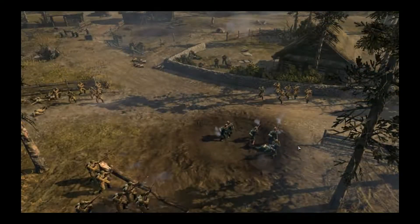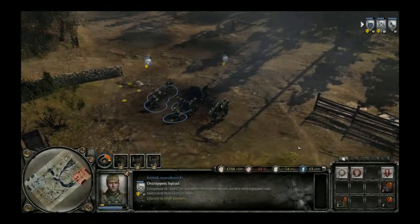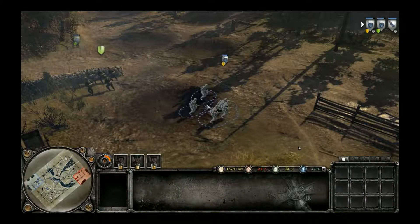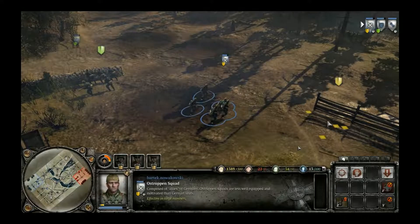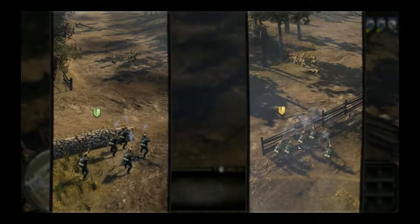Craters, on the other hand, protect your troops from any direction. Different cover types have different levels of durability and protection. A stone wall offers better protection than a wooden fence.